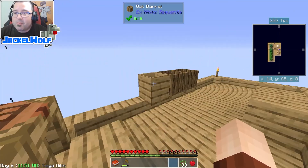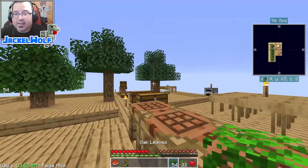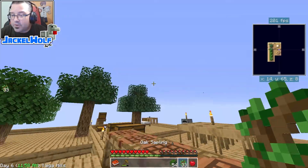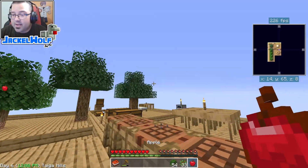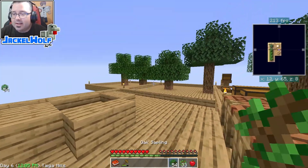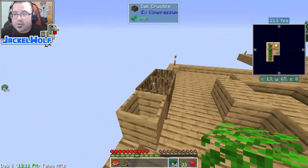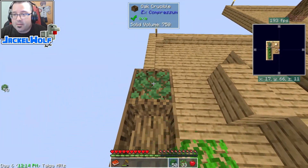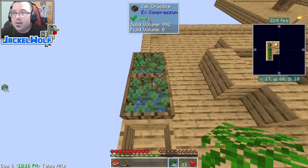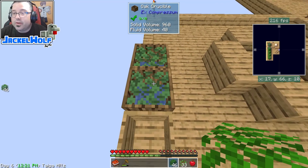If we take things like leaves — we've got a ton of leaves in our world — we could also use saplings, apples, or seeds. Leaves are going to be your best bet because you're going to have so many of them anyway for making dirt. All we have to do is take those leaves, put them into the crucible, and now we just wait — you can see they are very slowly turning into water.